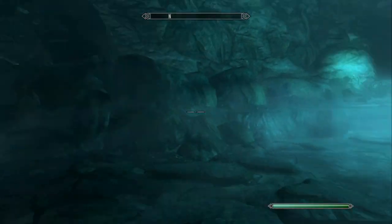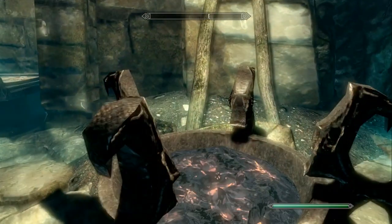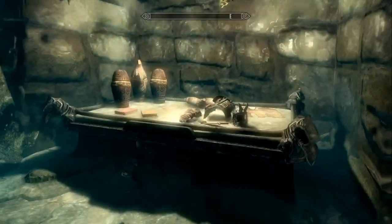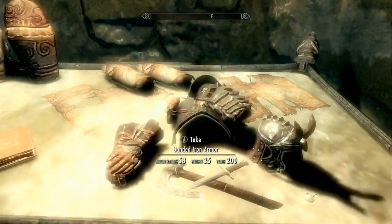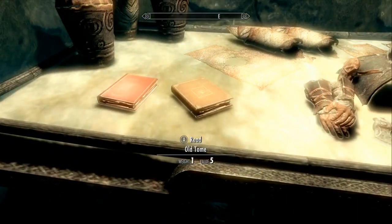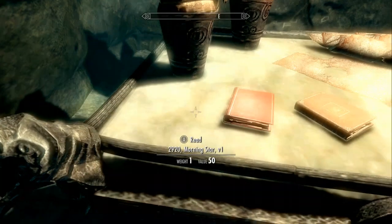What do we have here? Looks like we have a pretty big room. We have a ceremonial brazier here that we can activate — that should give you some indication that something's a little different. We also have a Scaled Helmet, Banded Iron Armor, Iron War Axe. There's an Old Tome, 2920 Morningstar Version 1, which is a skill book — I know we've already read it.